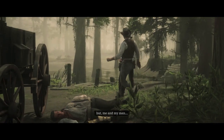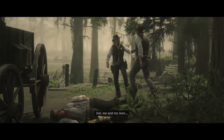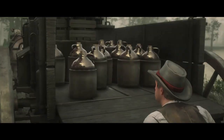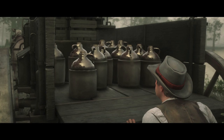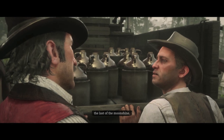We helped Sheriff Gray clean out some Braithwaite Moonshine stills and then fought off some Lemoyne Raiders. Dutch confiscates the Moonshine because, of course he does. Seems like we failed to destroy the last of the Moonshine.